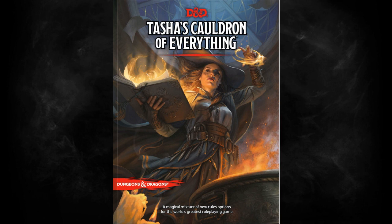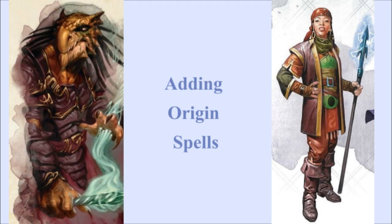Tasha's has changed that, because the subclasses coming out in Tasha's gave the Sorcerer 10 origin spells. 10 spells added to 15 is huge. 10 spells added to the 10 spells it knows at mid-levels doubles its number of spells, which is even bigger. This gives the Sorcerer options it never had before — suddenly a Sorcerer can take on a lot of other roles. This elevates the subclasses in Tasha's Cauldron of Everything compared to the older subclasses. To make up for this, I've done multiple videos where I gave origin spells to all of the other subclasses to even the playing field.